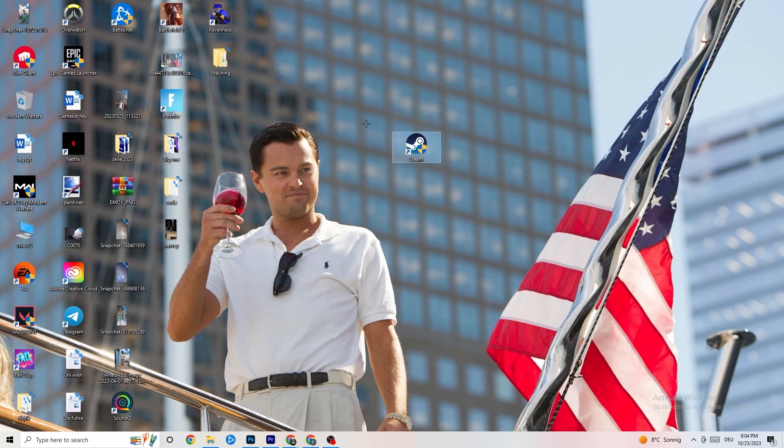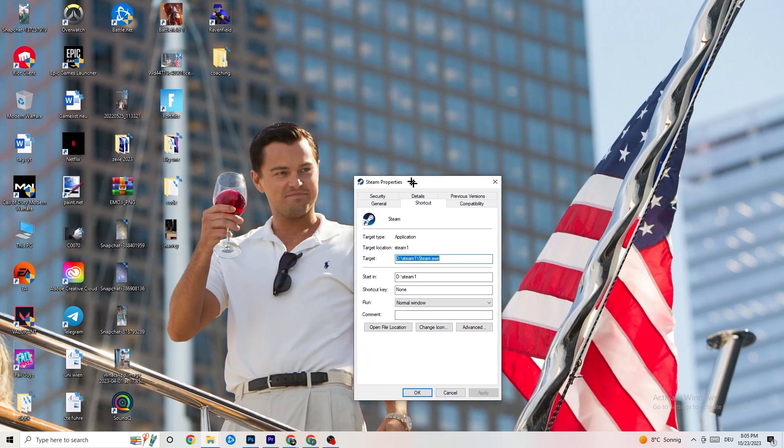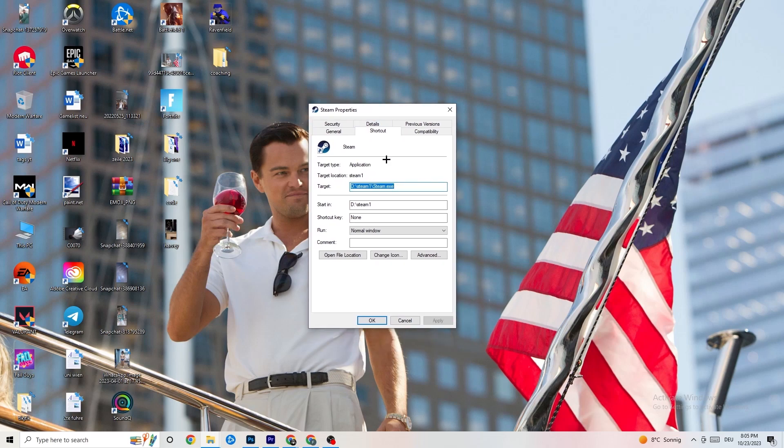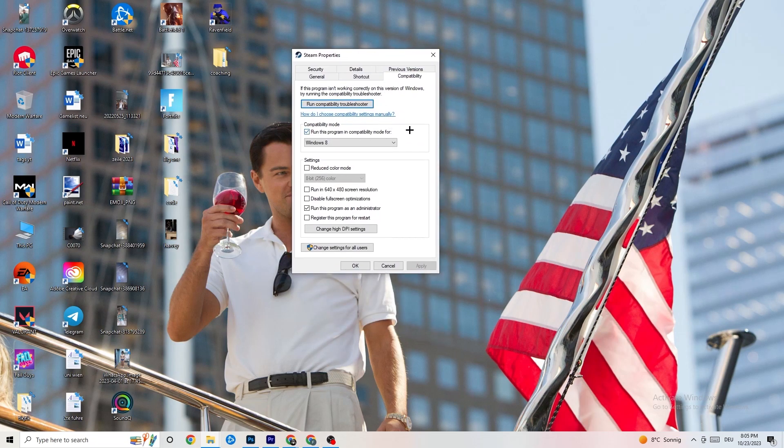If that doesn't work, right-click the launcher shortcut again and go down to 'Properties.' Left-click it so that tab pops up, then navigate to 'Compatibility' and click on it. Now copy my settings — the first thing is to go to compatibility mode and enable 'Run this program in compatibility mode for.'